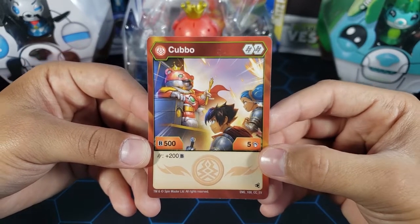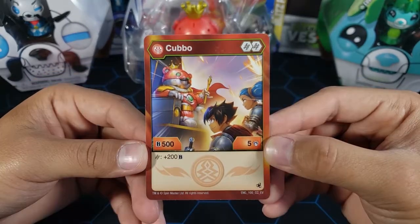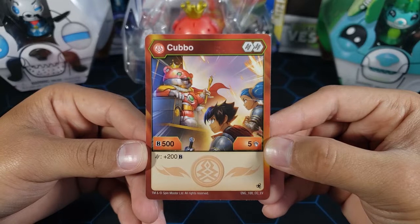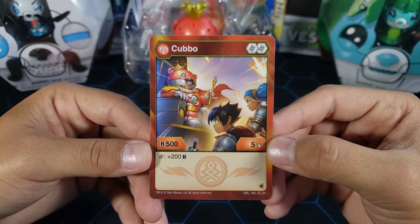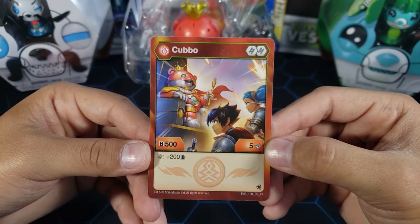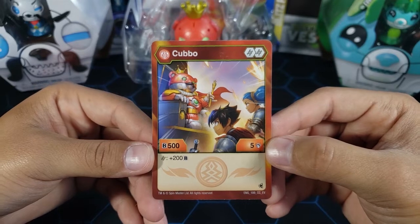Another thing you could do is borrow a Flame Fist from another bakugan on your team and get all the way up to 11 damage if you want to go the damage route. But it doesn't seem as strong as other Pyrus bakugan. Still, it's King Kubo — you have to use him. He's the king.